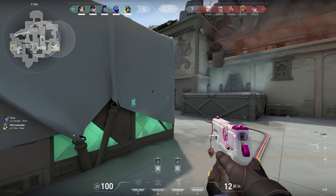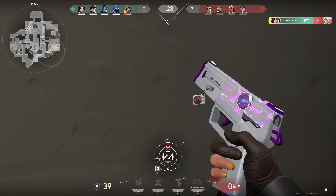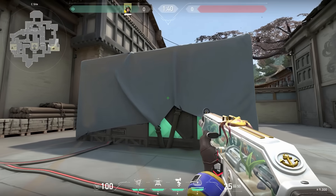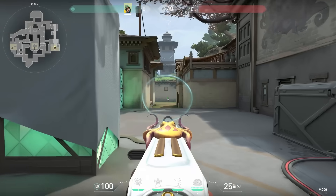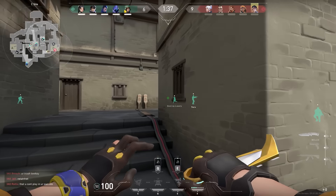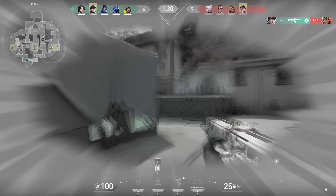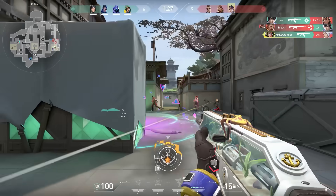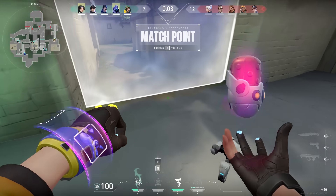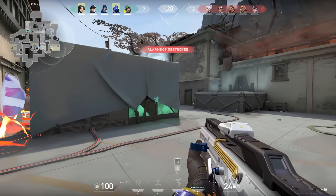Let's talk about holding C on Haven. Something you shouldn't be doing is peeking deep from this box unless you have an Operator, because often you'll peek into five enemies. However, there's one exception: if a teammate is sitting in that corner and the enemies spot your teammate, they get distracted — and that's a good moment for you to push. So in this round I waited with peeking until my teammate Iso got spotted. If you don't have a teammate in that corner, another option is to place your Nanoswarm sentry in this corner and wait with peeking until your sentry goes off — often the enemies will get distracted by it, so easy kills.